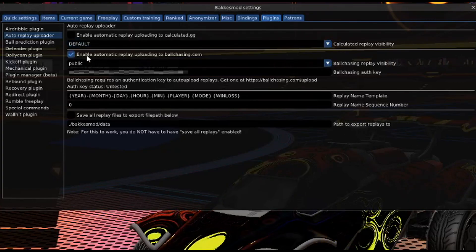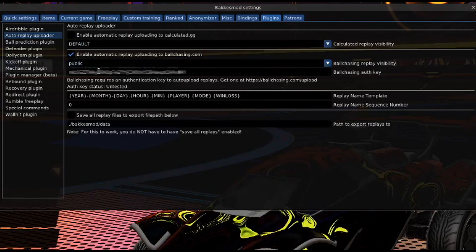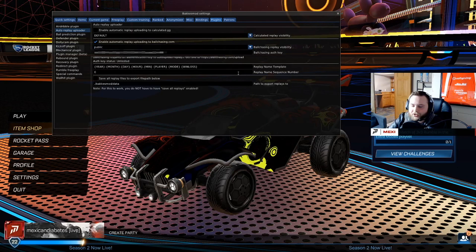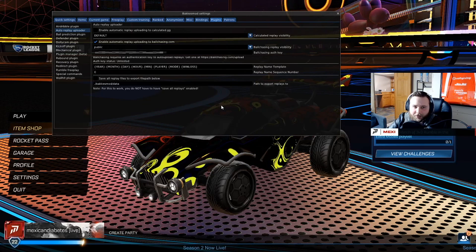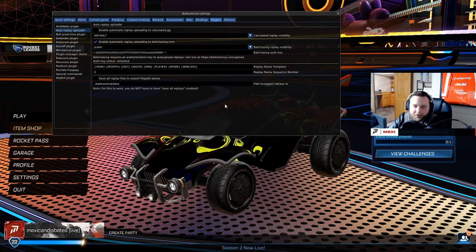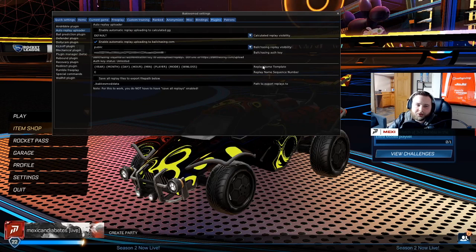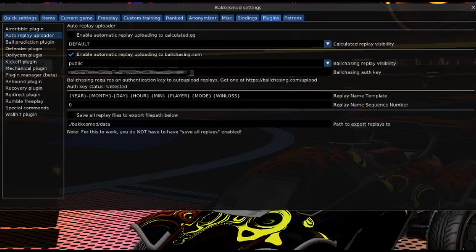Under 'Enable automatic replay uploading to ballchasing,' go ahead and enable that. You're also gonna want to set it to public — there are options for private or unlisted, you can do whatever you want. I keep mine public. As an example of why some people keep it private: Kronovi had all his replays on ballchasing set to public and it ended up leaking the roster for Rogue.